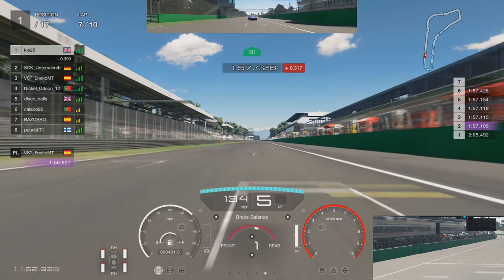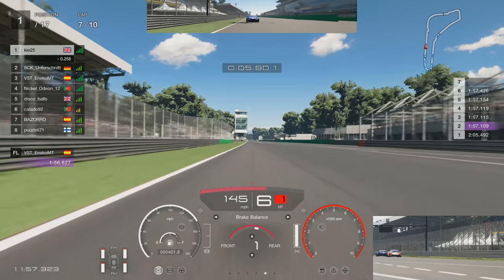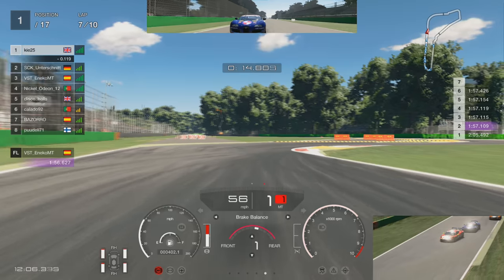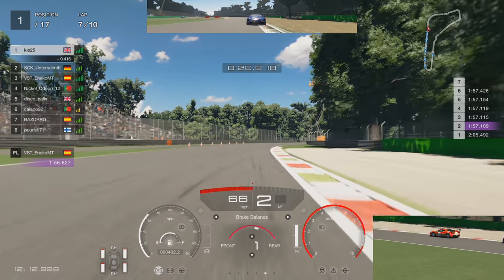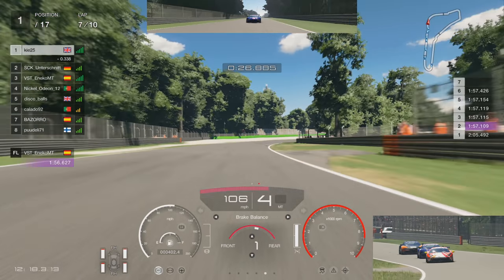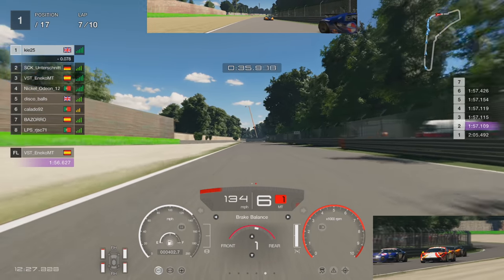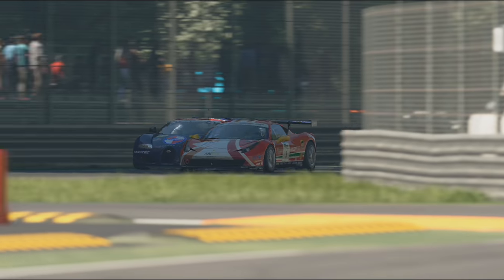Going down into turn one — in the mirror you can see the Veyron behind us building up momentum. Is he going to go for the move? He's got a massive slipstream and he decided not to bump draft because he might have affected our braking. He went for the overtake. Luckily the Ferrari is so strong on the brakes — I was able to defend by braking a little bit later, still making that corner with good speed and good traction on exit. But now look in the bottom right with the replay camera — we have three Veyrons involved. It's a three-way fight: two Veyrons versus one Ferrari.